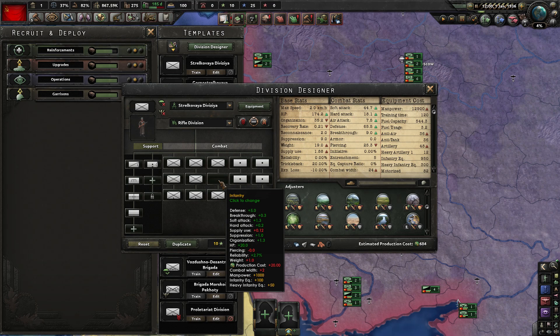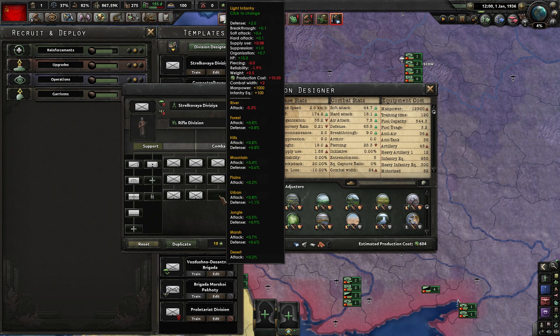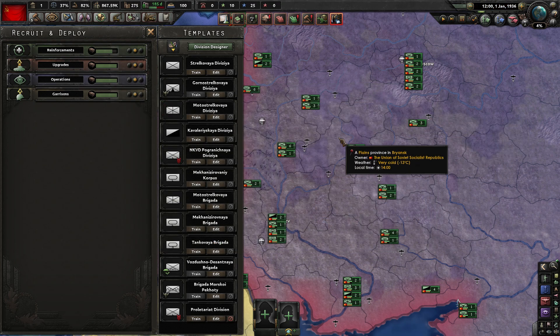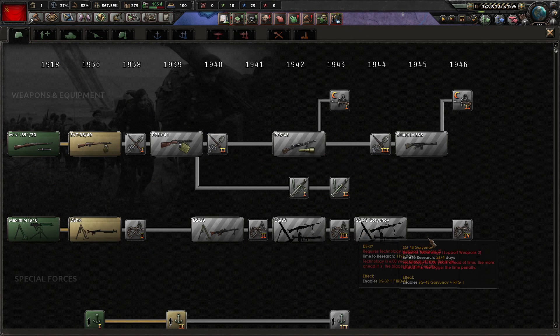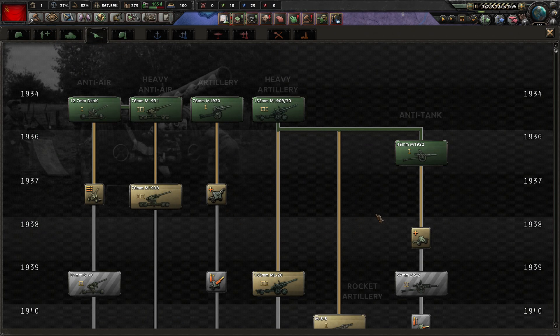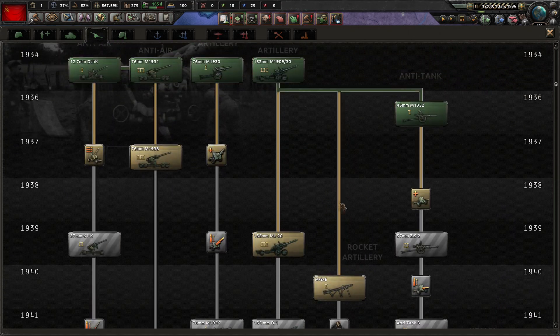These battalion types need different equipment: infantry equipment and heavy infantry equipment, which is one of the new equipment types we implemented. Since these are generic and not nation-unique, we are implementing some nation-unique options — especially for the US with the Garand. The same applies to artillery — it's not nation-unique, but it changes a bit how you build your divisions.